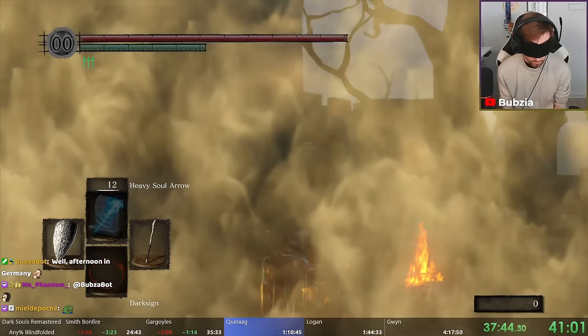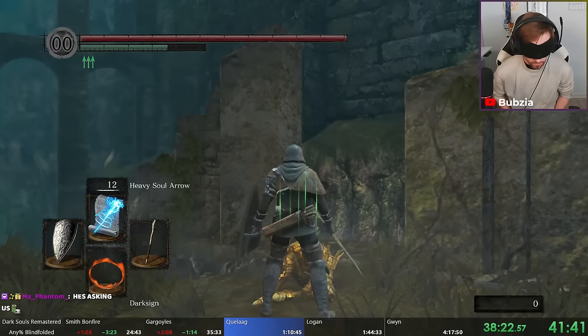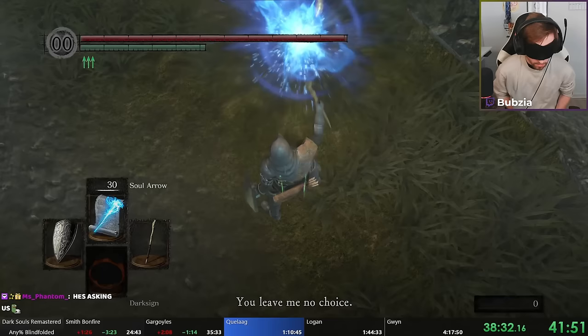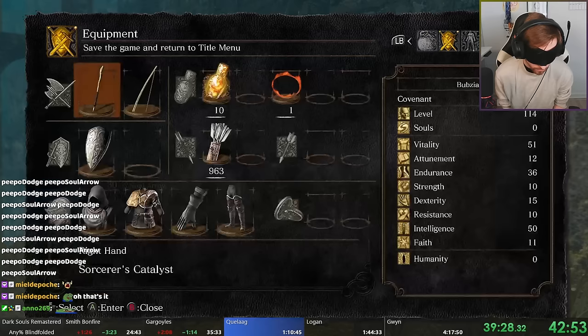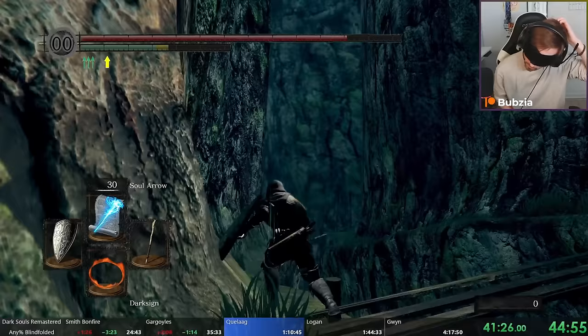We walk back to Firelink Shrine with normalized movement. I want to use this video to explain the strats I use rather than just the movement. For example, Lautrec: we need to kill this guy on the way to Quelaag because he has a very nice ring. My strat is a camera setup to shoot an arrow against his legs, then keep spamming Soul Arrows because he is very likely to dodge backwards — and usually behind him is the edge, so he jumps down and drops the Ring of Favor and Protection, which gives more health, more equip load, and more stamina.